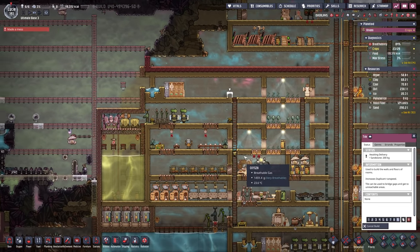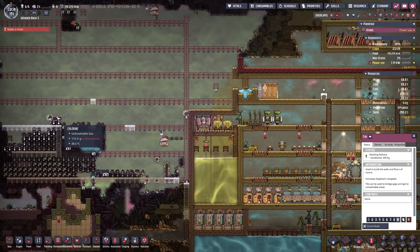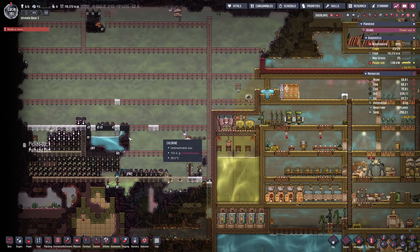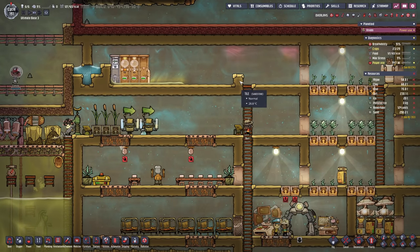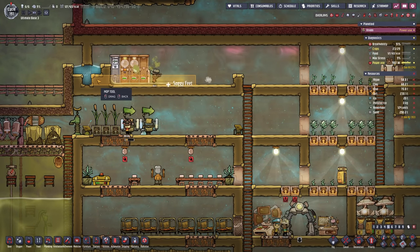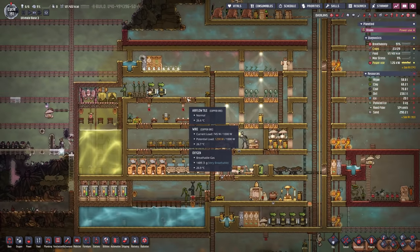If we set this to priority nine, we might be lucky. Look at that — Devon just continues working right now. There we go, made a mess. And this is why you might want to set up a lip. Right now the mess wasn't that bad — they could have held it in.